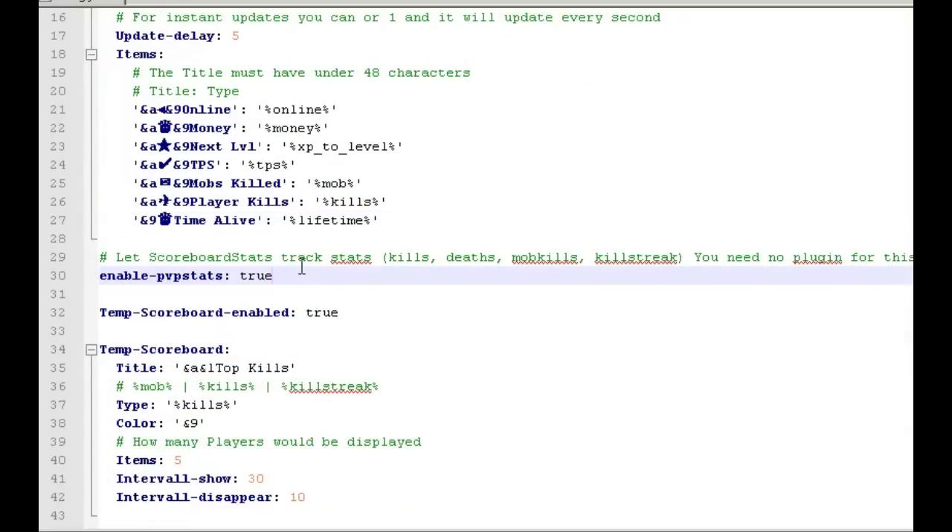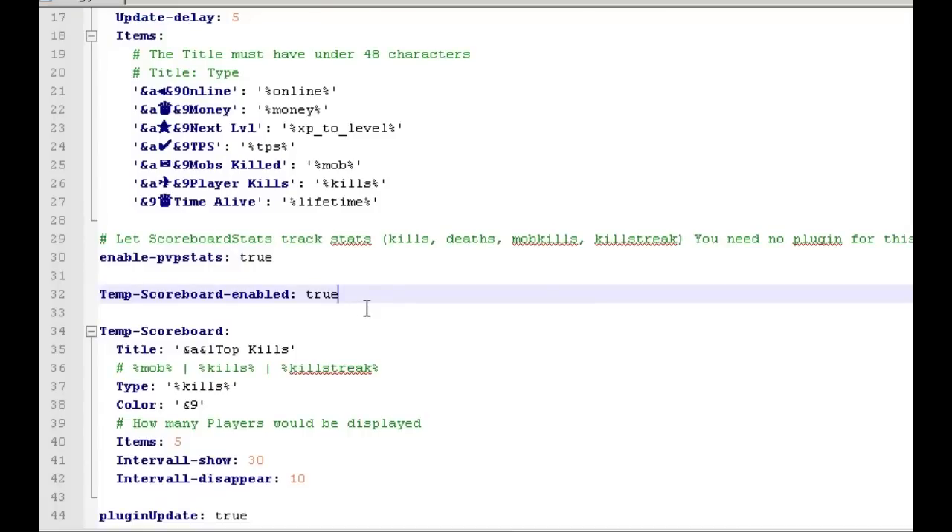Now here's where you enable PVP stats, but like I said it doesn't seem to update that database very reliably, so you can set that to false and use an actual SQL database — I think that would be more reliable. You can also enable or disable temp scoreboards. If you enable this, the default one is just 'Top Kills' — that's the name of the scoreboard — and it's going to show that variable of kills.